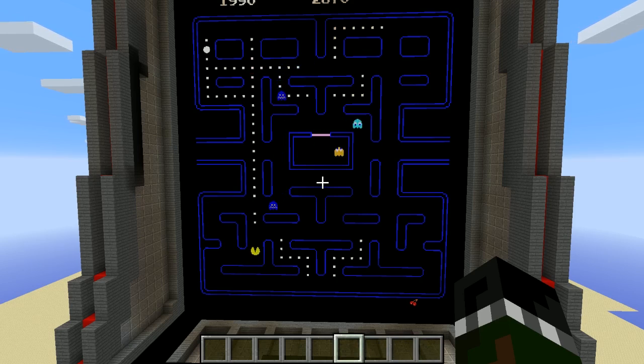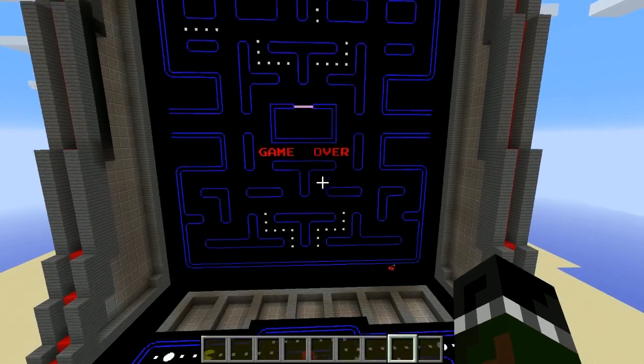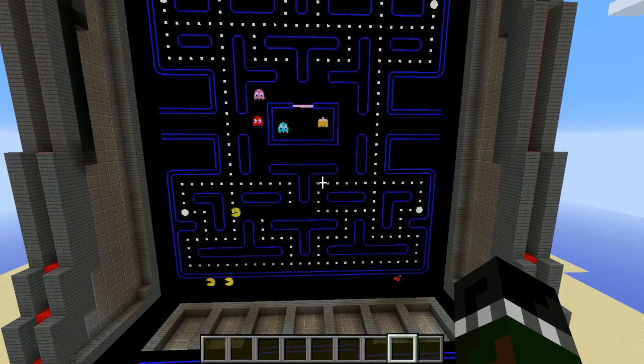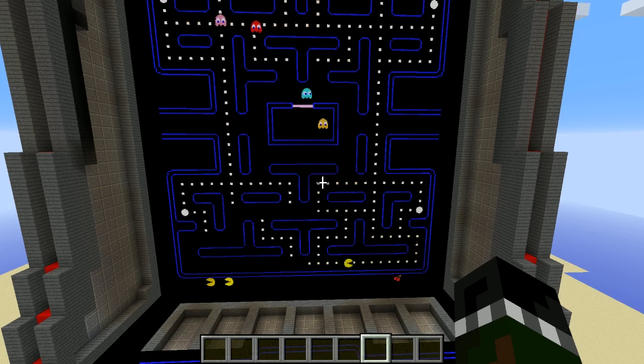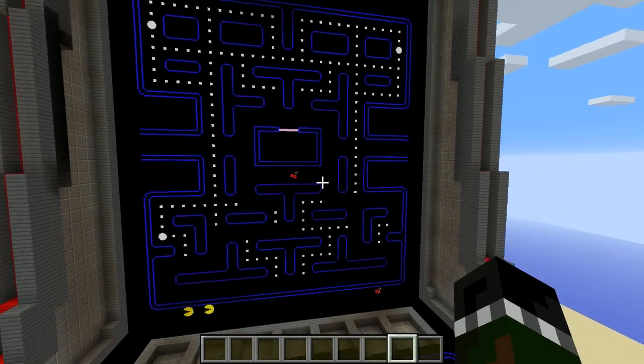One of the things you had me do before we started was download a texture skin. What does it do that allows this to look so much like Pac-Man? In the vanilla game, all the blocks have custom textures. When they released the latest version of Minecraft, they gave us a lot more customizability. When you take off the texture pack, you see glass, coal ore, and stone blocks — it doesn't look anything like Pac-Man. But the resource pack allows you to have animated models: Pac-Man's chomping, the ghosts are wiggling. The blocks moving smoothly is mostly controlled by the resource pack. All the numbers, letters, and the board — pretty much everything you see is a texture re-skinned onto an existing block.